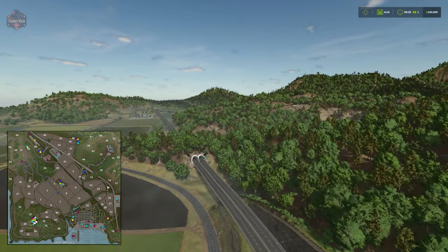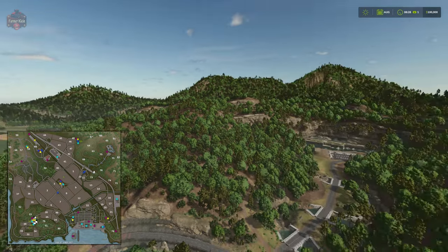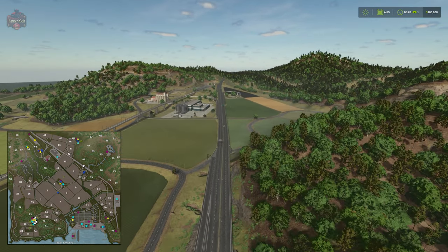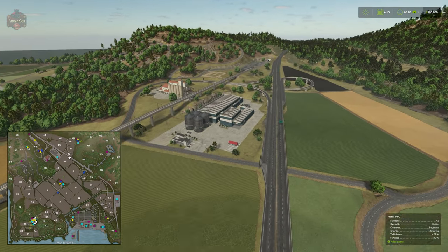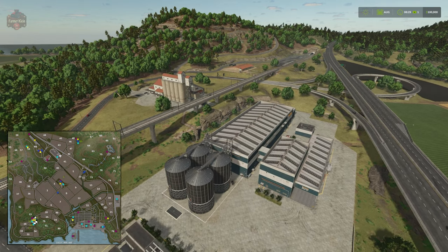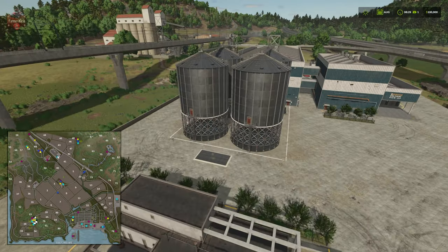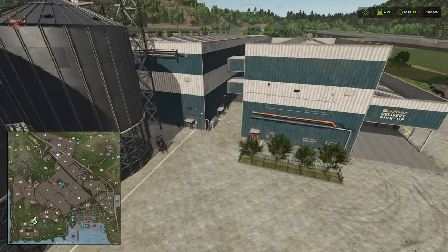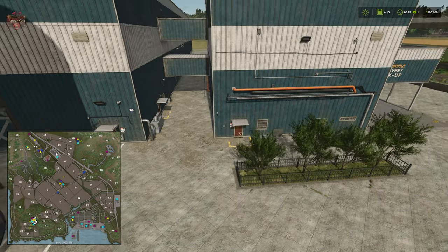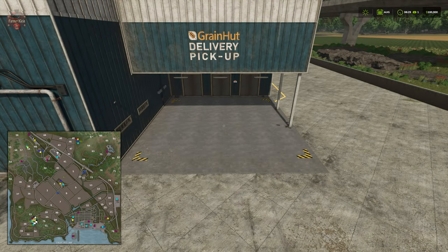The temple complex is just to the right here. Following the elevated road a bit further we make our way to the flour mill, where we have our dump point, the interactive point at the door, and our flour pallets spawn at the pickup and delivery point.